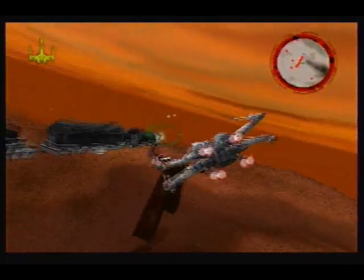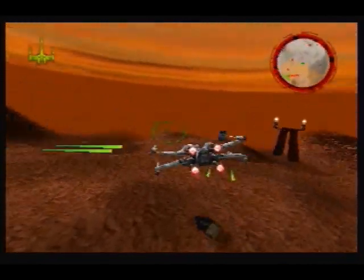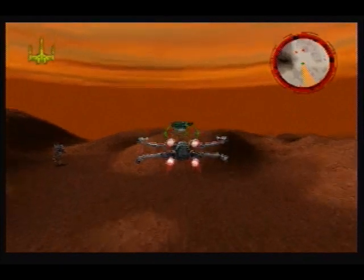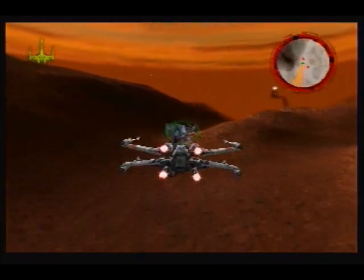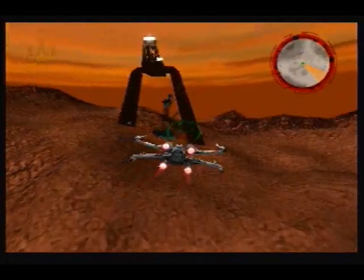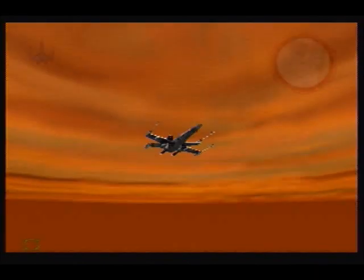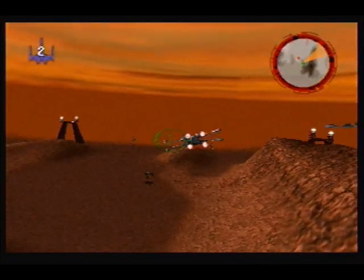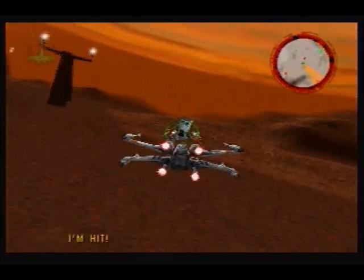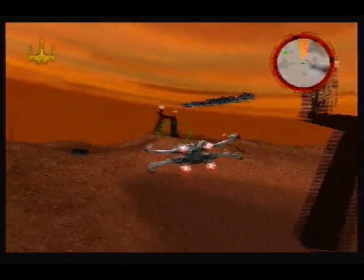Hang on back there. The X-Wing is slowing down — looks like this is working. This is why you're going to hate missile launchers, viewers. You try to attack these little bridge things? Consistently hitting on the train.